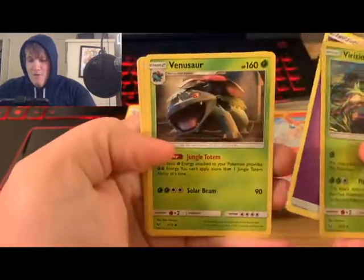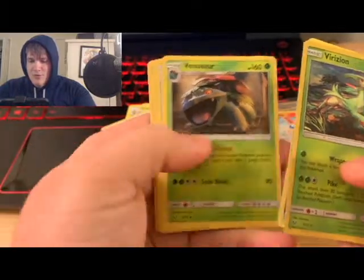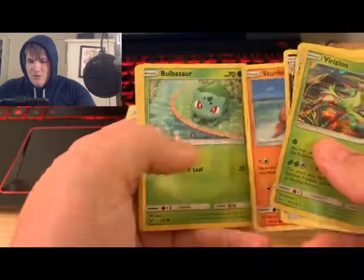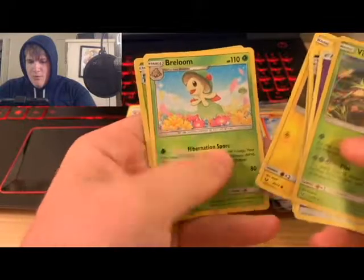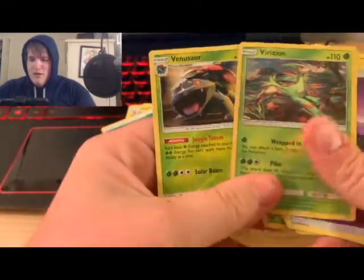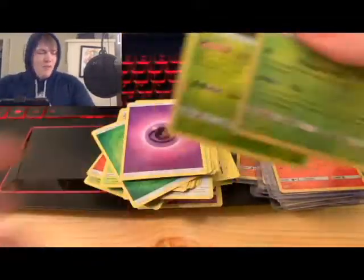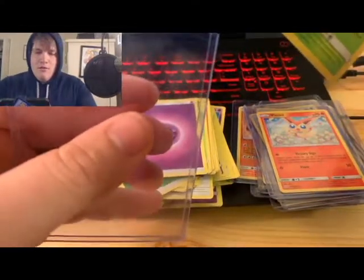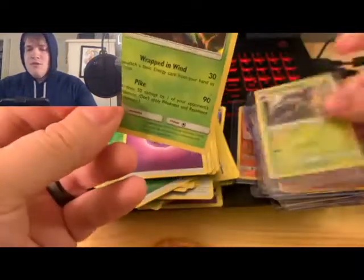More from the first Shining Legends pack: Psychic Energy, Venusaur, Ultra Ball, Leopard, Stunfisk, Bulbasaur, Golett, Voltorb, Vileplume, and a reverse holo Venusaur too — I got a Venusaur and a reverse holo Venusaur in the same pack! Sweet. I like the artwork for that Venusaur — going to put these in a top loader.